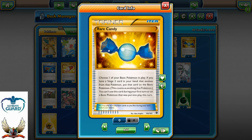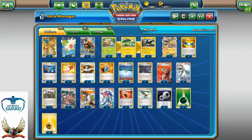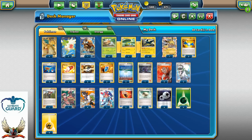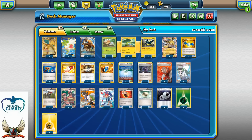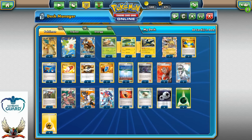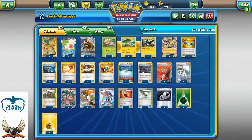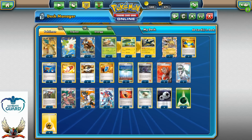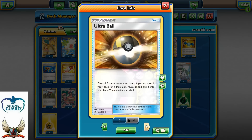3 copies of Rare Candy, 2 copies of Super Rod. Why 2 copies of Super Rod? It makes a lot of sense because you really want to recycle your energies, but Pokemons can also be recycled. I always run 1 copy of Super Rod, sometimes 2. In most decks I just run 1 copy. I consider it definitely better than Pokemon's Grid because it's a Supporter card and you just need to waste a turn on a Supporter. 3 Trainer's Mails, 4 Ultra Balls, 4 V-Seekers.